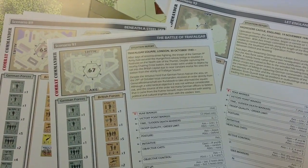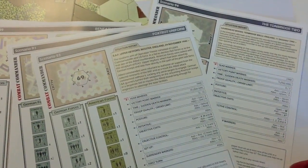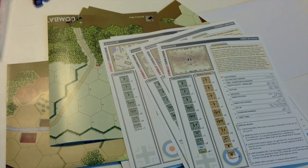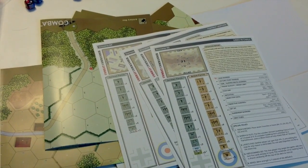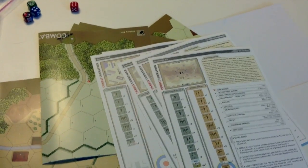Some great urban terrain on these new maps by the way - Trafalgar Square, London. This is really cool. 'So Let England Shake,' 'Foxtrot Uniform.' So you've got 10 new scenarios on nice card stock scenario sheets. That is what comes inside this cool package - Combat Commander Operation Sea Lion. No counters with it, no campaign rules that I was able to see. It's just scenarios and a bunch of them: 10 new scenarios and 10 new maps for your gaming enjoyment.